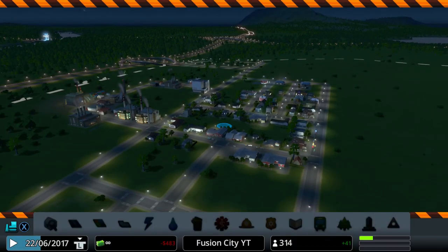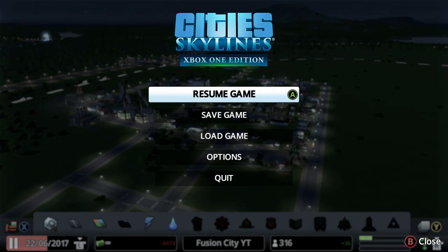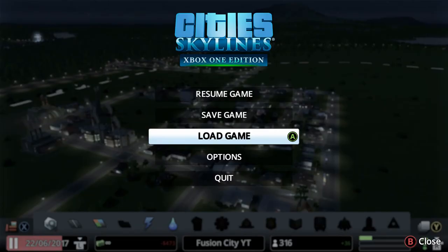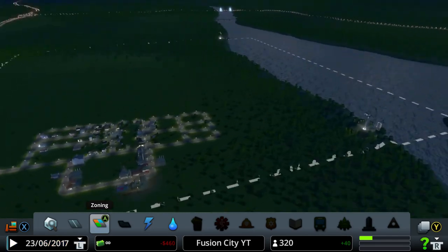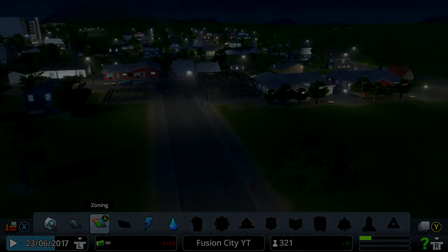The controls are very weird. We're at milestone 316, and to get to Little Hamlet we need 420 people, so hopefully in the next part we will become a Little Hamlet. Let's end this part here. This is Fusion City — we'll pick up at part two. Guys, thank you for watching, please comment, like, and subscribe because there will be more. Hope you guys are having a great day — thank you for watching!